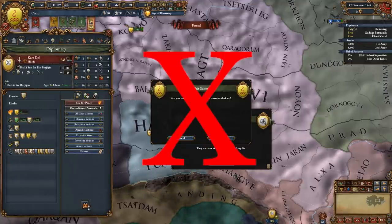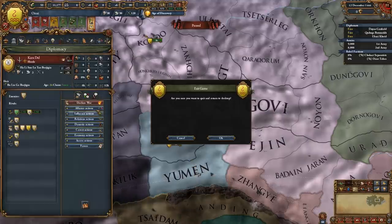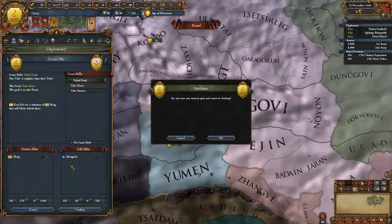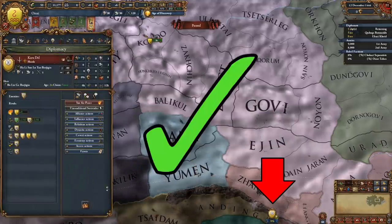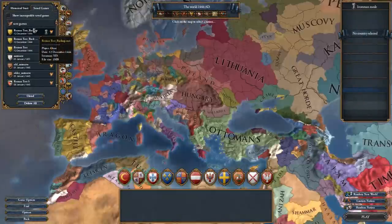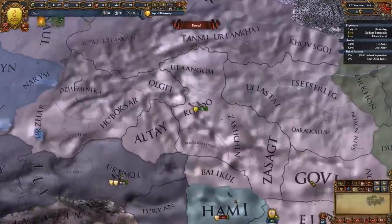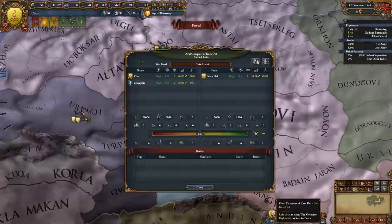The timing is quite precise, so you might want to back up your save just in case you want to try again. But it's not extremely tight or anything, as I can usually get it in a couple of attempts. Then you can reload the game and the enemy's allies will not join the war. You can do this in pretty much any situation where a call to arms would happen, like for tributaries, alliances, guarantees, etc., letting you circumvent diplomacy to fight wars as 1v1s if you so choose.